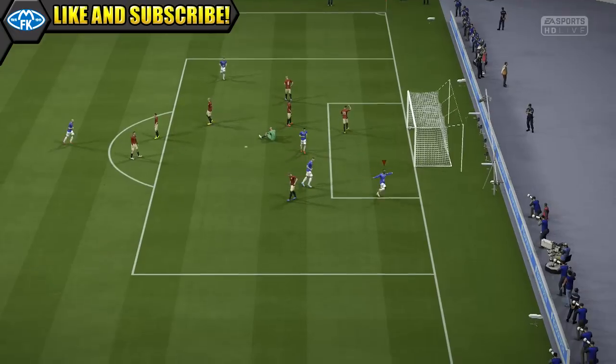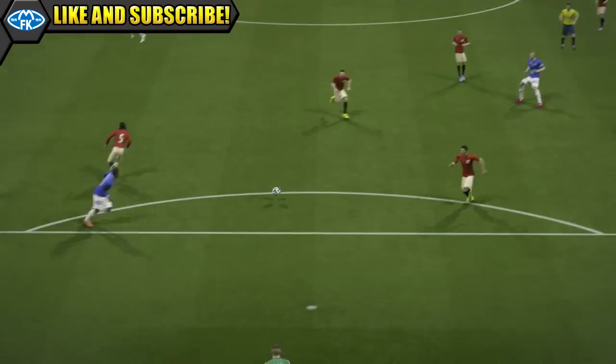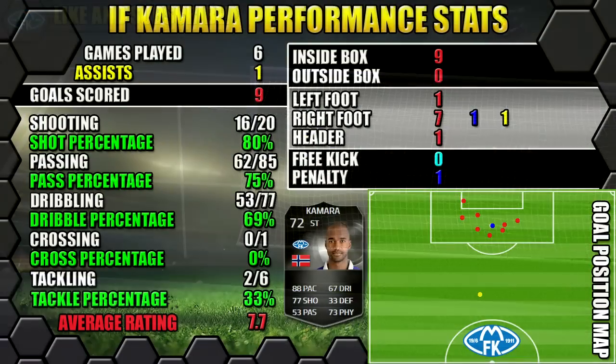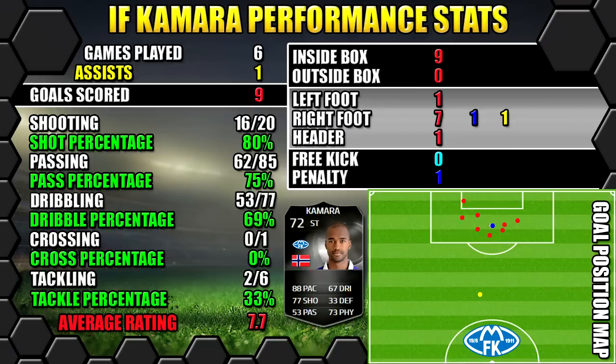He really was a great player, especially for a 72-rated player — really enjoyed using him in that tipper league side. Looking at Inform Camera's performance stats: in six games he managed to bag nine goals and get one assist. All the stats are on the left, all the goal information is on the right, and the position map shows where his goals were scored and assists created.